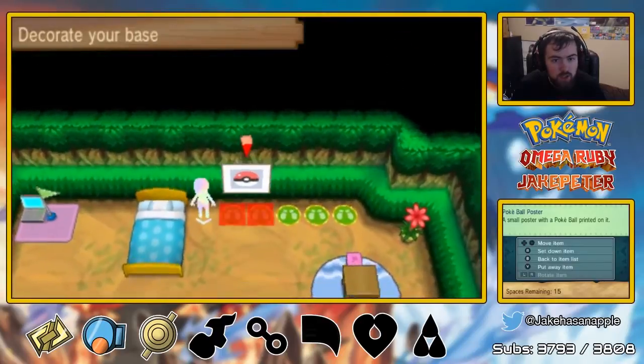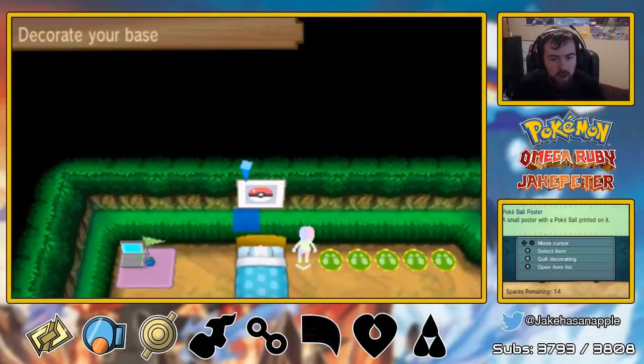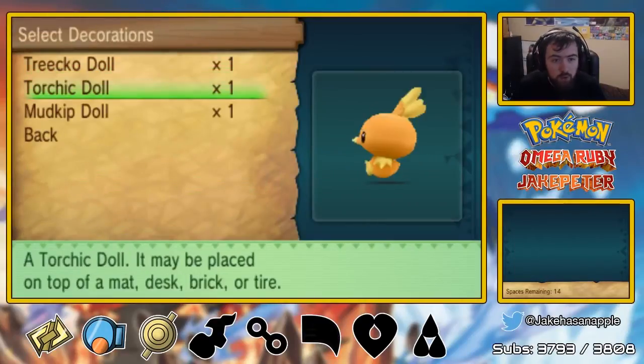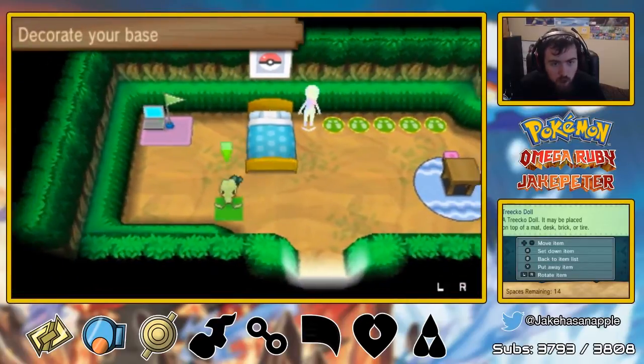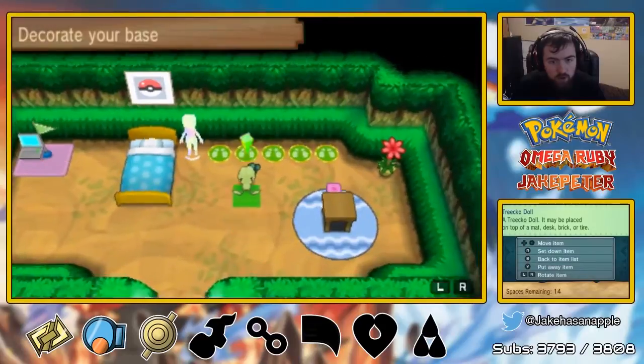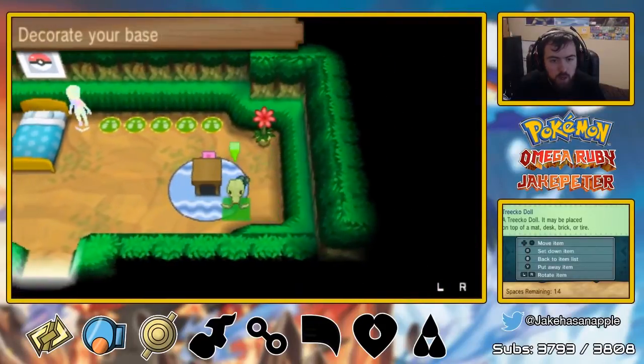We have a Pokeball poster — this goes up on a wall. We'll post this right above our bed, because when we look up we want to see that poster. And remember, we picked up Treecko, Torchic, and Mudkip dolls. With these wonderful little doll things, we want to put them where they will matter.